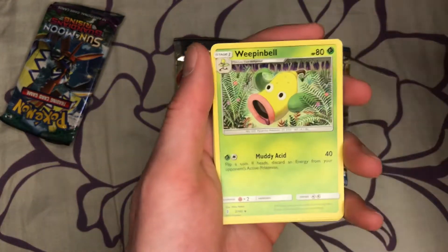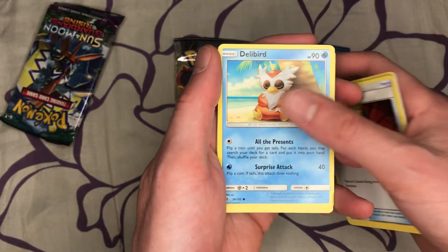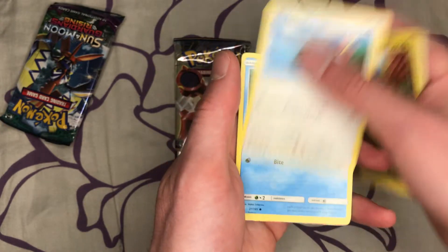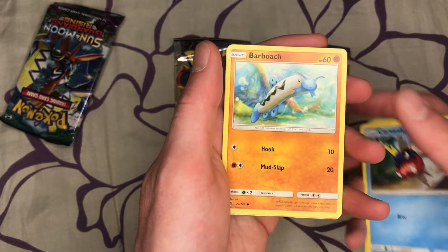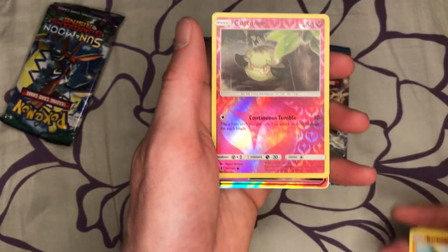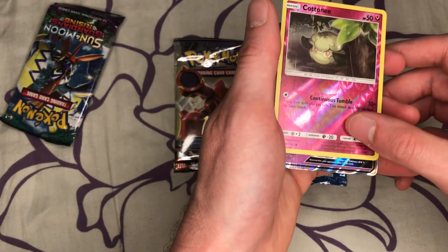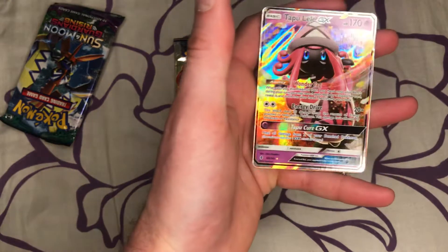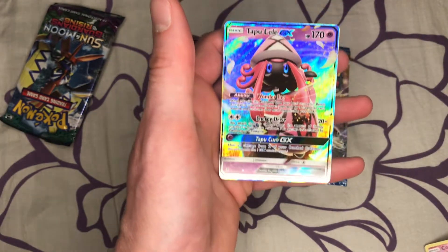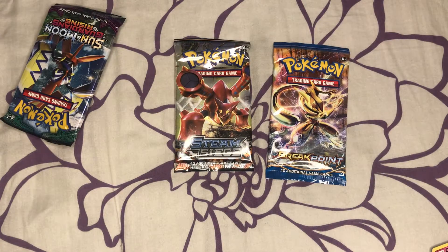So we got ourselves Fairy Energy, Weepinbell, Aqua Patch, Enhanced Hammer, Delibird, Jangmo-o, Togedemaru, Carvanha, Barboach, Reverse Holo Cottonee. Looks like a Psychic — let's go! We got a Tapu Lele GX! I don't know why I said EX. First pull off the C20 Ultra Ball. Put that card to the side.